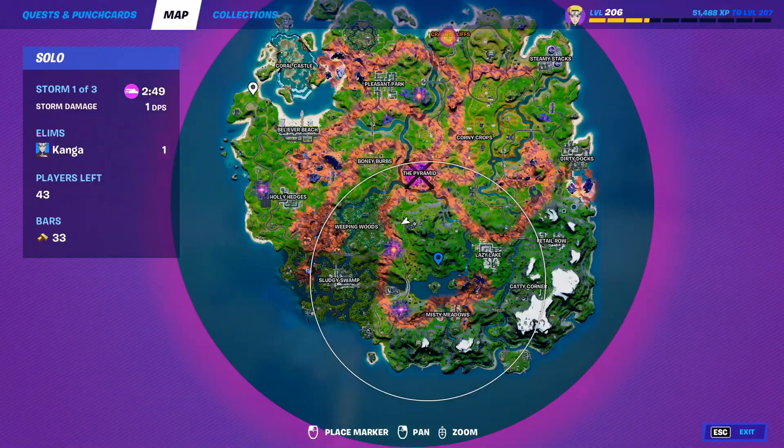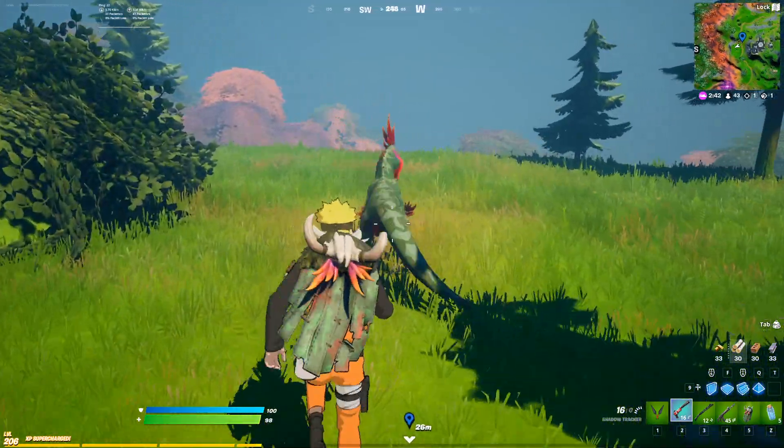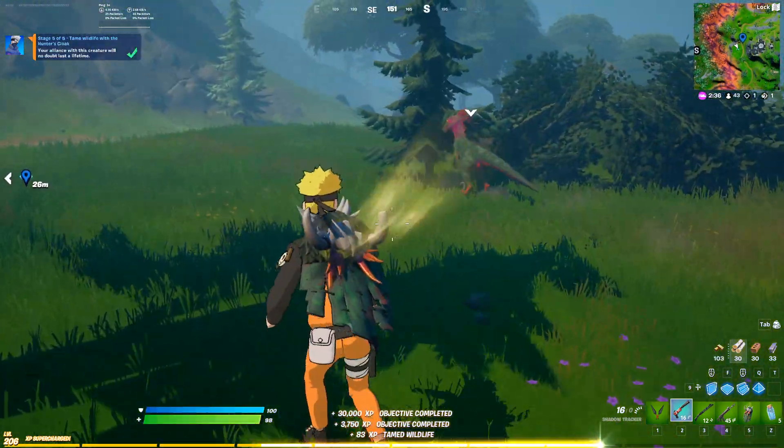I've finally come across a raptor. I found it around here on the map, just east of Weeping Woods — I normally find raptors up around here this season. As you can see, because I've got this cloak on, I can just run up to the raptor and tame it like so. Just like that, and there it's going to complete that challenge.